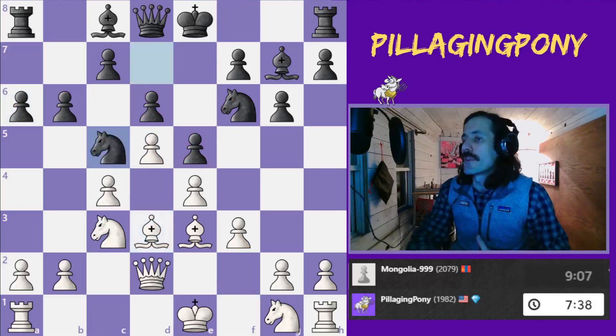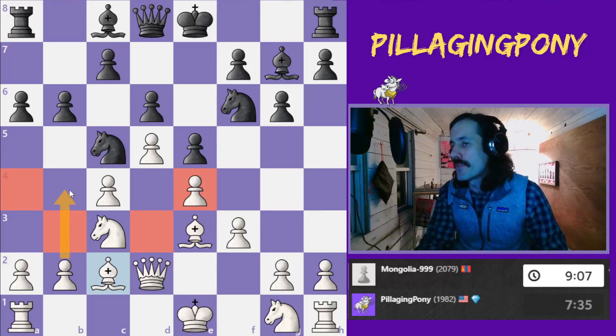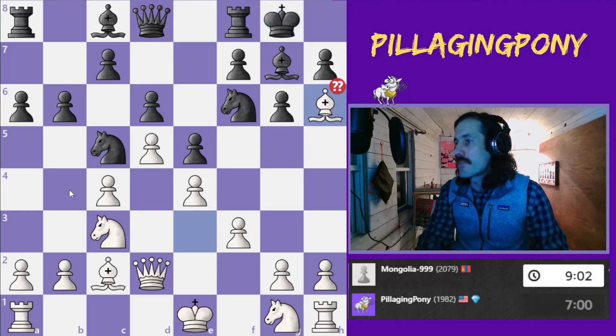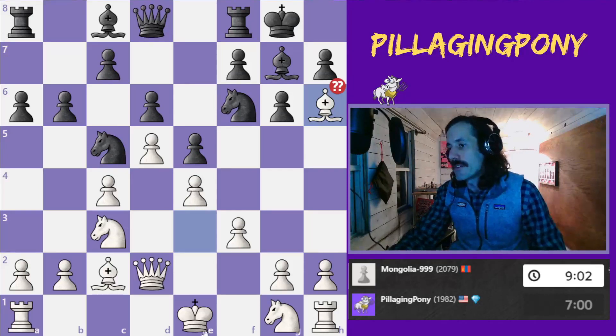Black moves his knight forward, which forces my bishop back. I actually really like this setup where the bishop is controlling the knight moves. I'm eventually going to be able to play b4 to kick the knight. That comes up all the time. And right here, this bishop to h6 move — it's not the right move due to tactics.